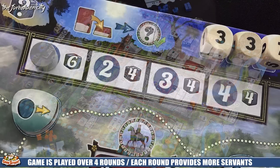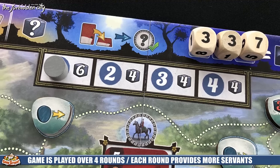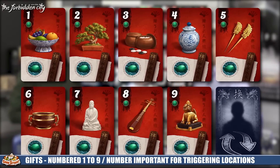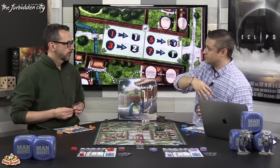The game takes place over four rounds. Each round allows you to collect some servants back into your supply. Each player starts with four cards — these are the most important thing in the game, the gifts. The cards range from number one through nine, and depending on your turn order, you start with a specific hand. Players going later start with higher numbers and more abilities. What you start with won't be the cards you have next round, because every time you play a card, you take a card. It's a really cool dynamic.